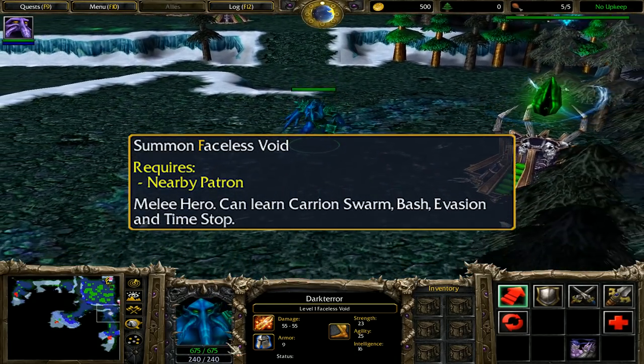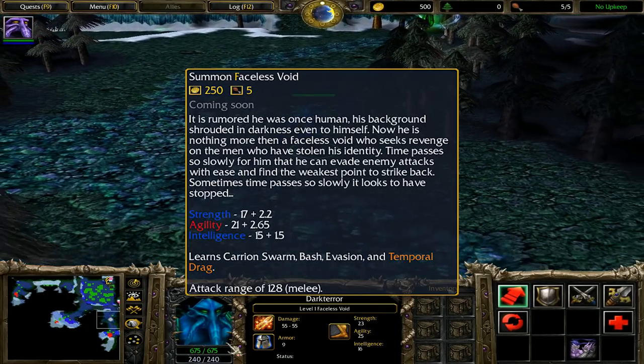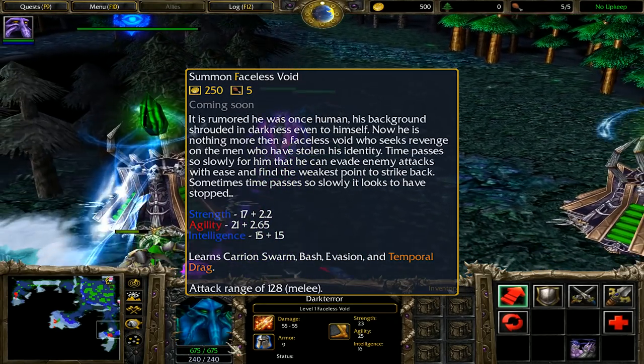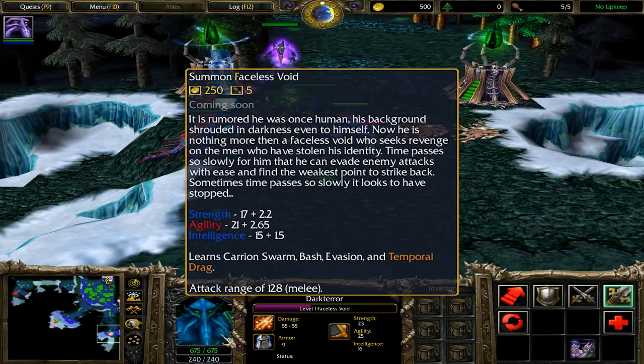In 6.05, he received his first piece of lore. He was once rumored to be human, but his background is shrouded in darkness even to himself. Now, he is nothing more than a Faceless Void who seeks revenge on the men who have stolen his identity. And also, he has time powers for some reason.